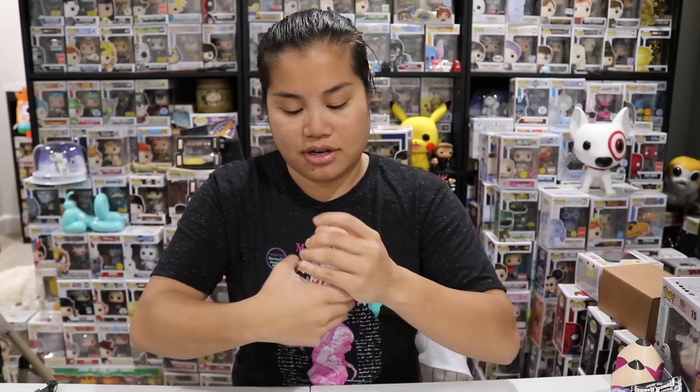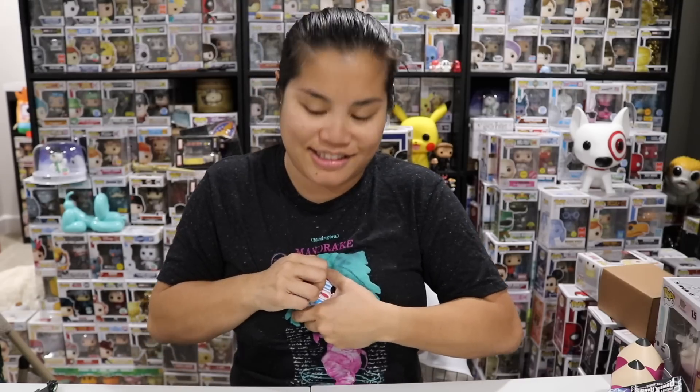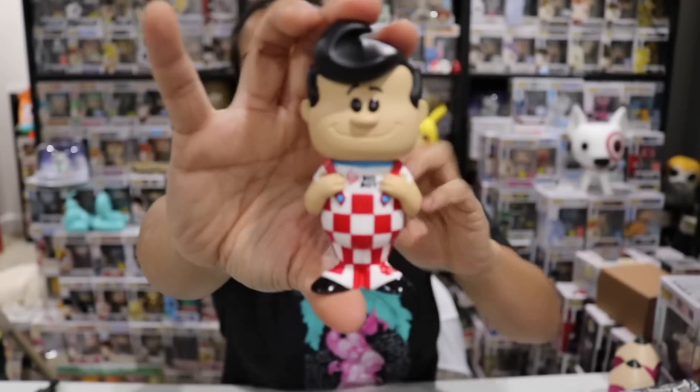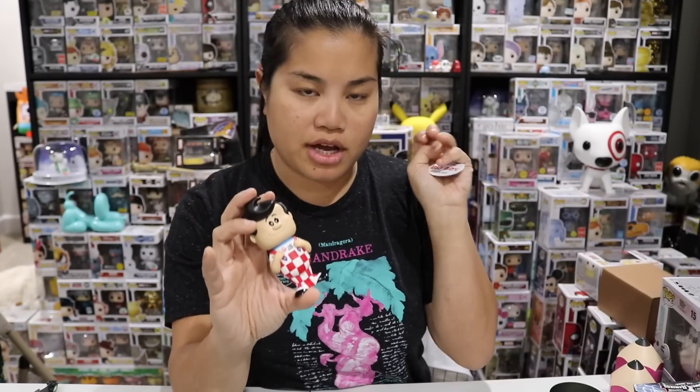Ow! These things — you guys said twist it off, just twist it off. It doesn't just twist off, guys. They should come with an opener to pry it open. Okay, I'm going to pull it out. I'm not going to look at the little ticket inside. It doesn't look like the chase. We got a regular, so this is our second common. It's still cool. This one is out of 7,500, with 6,300 commons and 1,200 chase figures. But we did not get the chase — we struck out on that one.